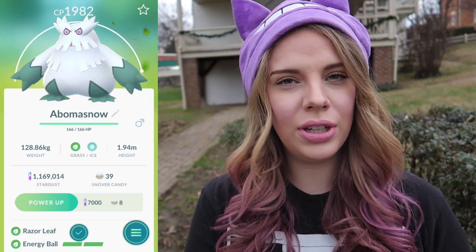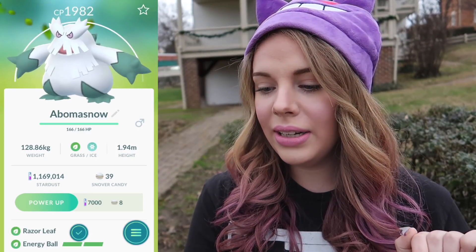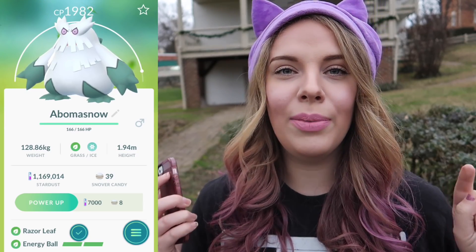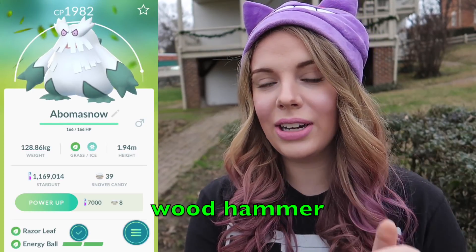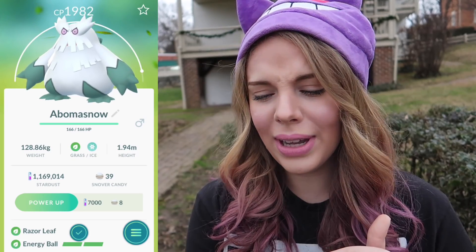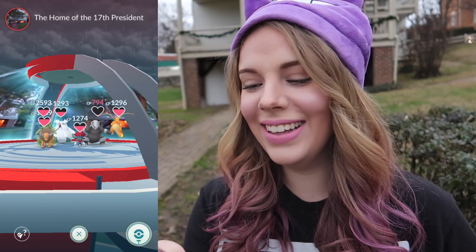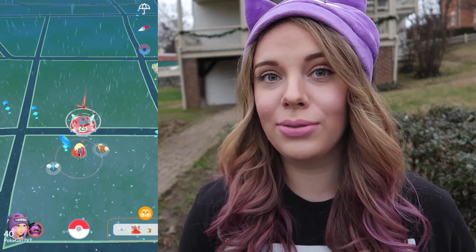It has razor leaf and energy ball — I guess that's a new move with the generation 4 Pokemon. I know there's a move that Abomasnow gets in Pokemon Diamond; I'll put it up on the screen. I wonder if it'll actually get it in Pokemon Go. I love Abomasnow — 1982 CP, that's actually stronger than I expected. Hopefully I can drop it in a gym somewhere. There's an Abomasnow in the gym already — great minds think alike. It's a full gym anyway, and it's actually raining right now so maybe I need to get some shelter.